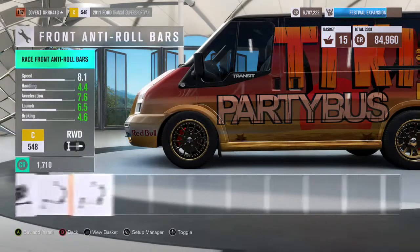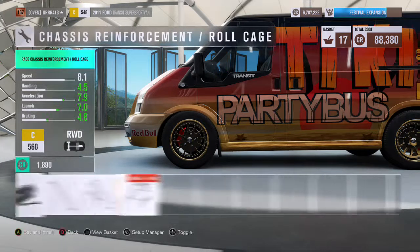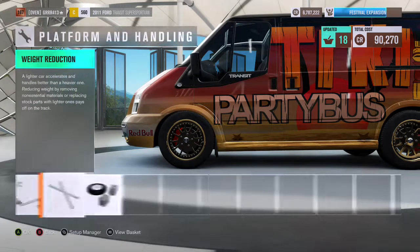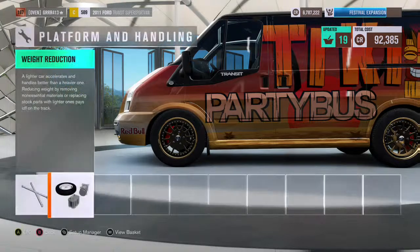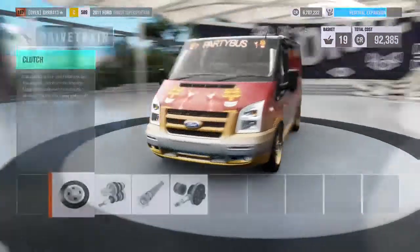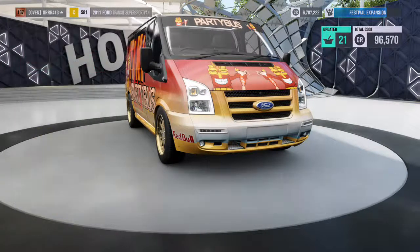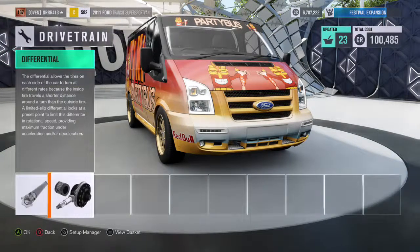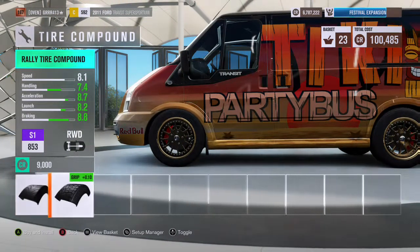You also want nice brakes and suspension — upgrade the suspension all the way down. Do not put it on rally unless you're drifting off-road, which will be a different video. Weight reduction is optional but I like to have it because it increases the output. We're still only at C class and it's probably not going to go over C class unless we upgrade the tires.